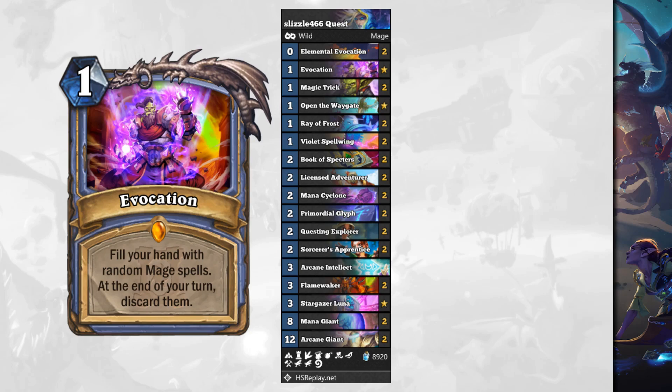It's also great if you're really desperate — maybe you top-deck Evocation when you're up against a Pirate Warrior and desperately need an Ice Block. Considering it fills your hand with spells, you've got a decent chance of getting it. I wouldn't craft it yet, but if you happen to have it, try it out and let me know what you think in the comments below.